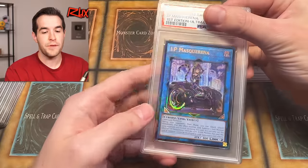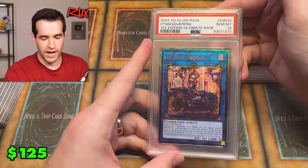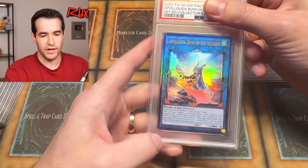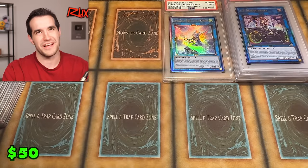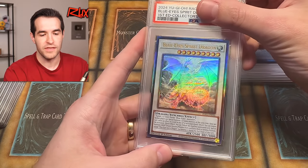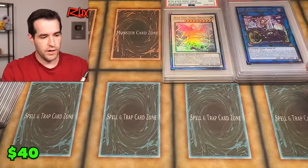A lot of cards today. IP Masquerena — so the IP stuff, I was like, if they're PSA 10 worthy, I'll send them in. We got a gem mint 10 IP Masquerena, prismatic ultimate rare, beautiful looking card, the alternate art. I tried the Apollosa as well — our first nine, of course on the Apollosa. That's okay. We'll save it for the quarter centuries. The Blue Spirit — I graded a lot of the oldies. I thought they kind of fit the PSA vibe with how shiny they are. Got a nine. That's a bummer.